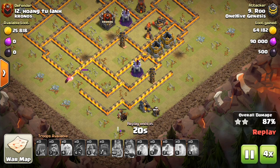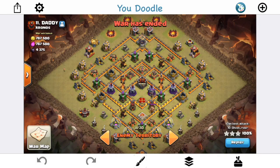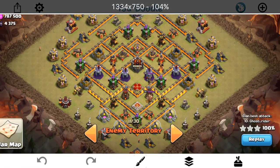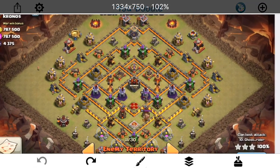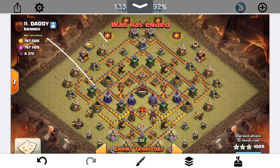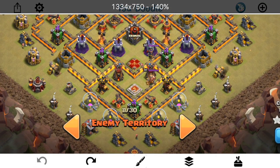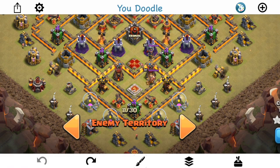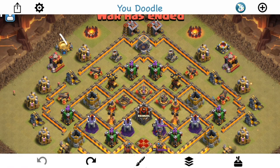Now we're going to transition into another base from the Clan Cronos that we faced, and take a look at why it's also a good example of a base at Town Hall 10. This is a symmetrical base with similar principles — the Town Hall is at the bottom, near where the King and Queen are. So if you want to use your Kill Squad here, it's going to be much more difficult, and you can't really use the Wall Wrecker in any capacity on that side. Looking at different entryways from the opposite side of the base, it's very spread out.